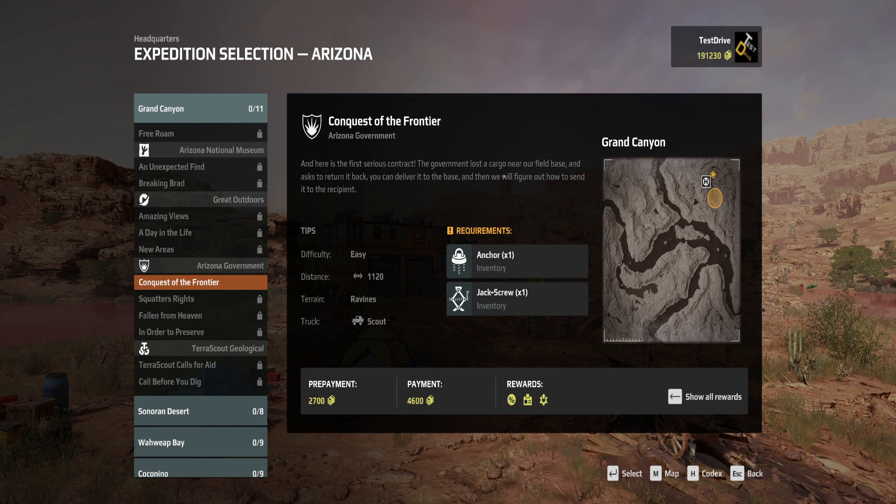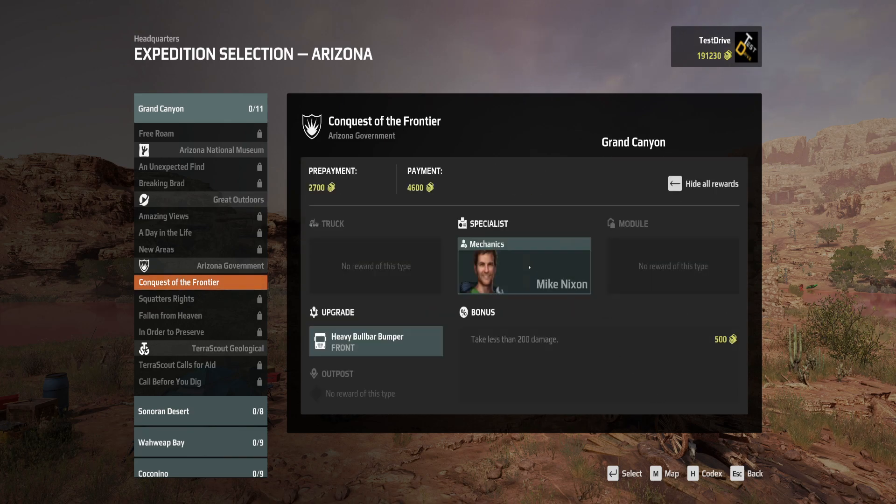The first contract: the government has lost cargo near our field base and asked us to return it back. You can deliver it to the base and then we'll figure out how to send it to the recipient. The English isn't great but we understand. We have around 2,700 to get all the equipment, we get almost 5,000 in rewards, we get Mike Nixon, the heavy ball bar bumper, and an extra 500 if we take less than 200 damage.